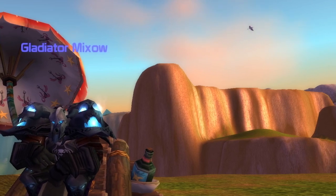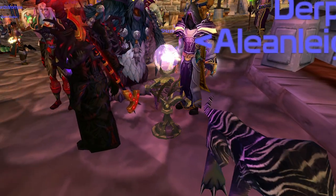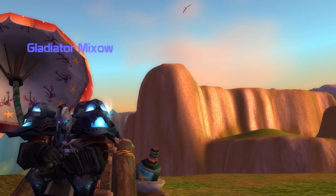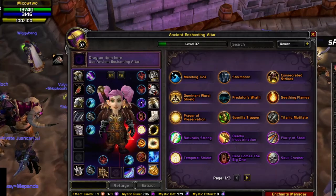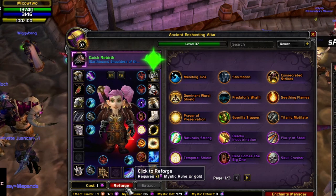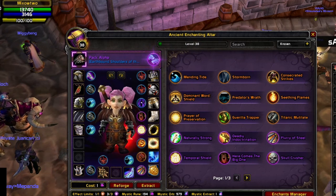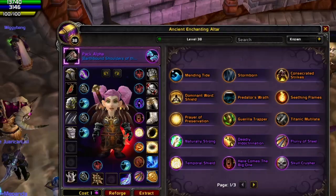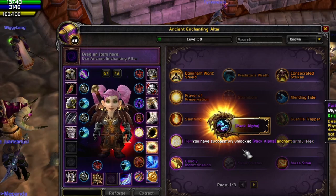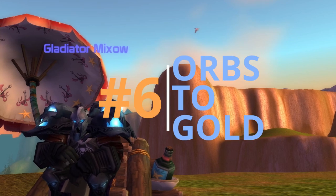Number five: extract random enchants. To get random enchants for your collection you have to extract them from items. Go to a Mystic Enchant Altar — it's a purple glowing thing you can find in Outland, Stormwind, or Shattrath — and drag an epic item into it. Reforge it until you get a level up and you'll receive a Mystic Extract. You can extract one random enchant per item, but after extraction the item destroys itself. The random enchant goes into your collection.